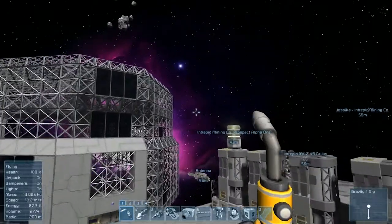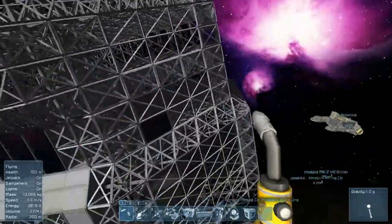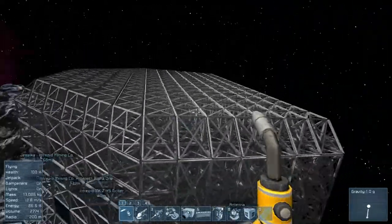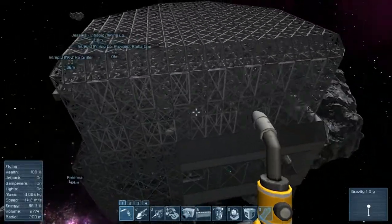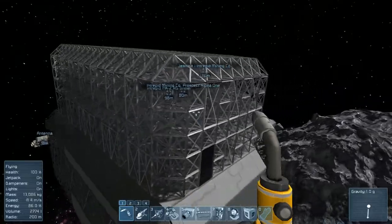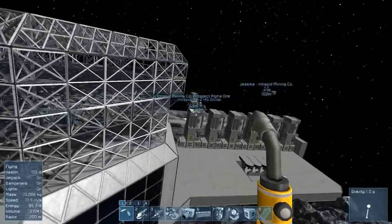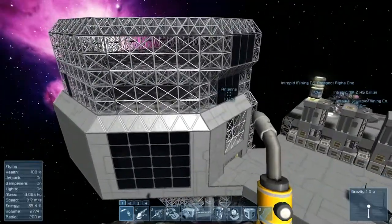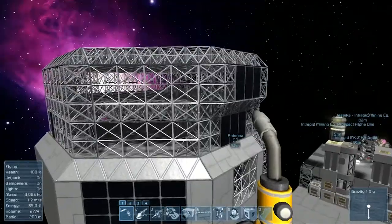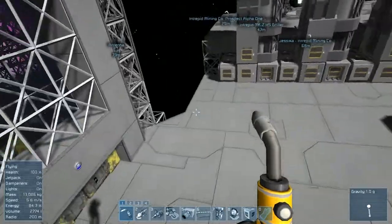Hey guys, Jessica here, welcome back to another episode of Space Engineers. In the last episode we left off having blocked out the scaffolding for this building, and it looks pretty good. I'm actually going to be pretty excited to build this. There's obviously going to be a lot more that we're doing with it, but that is going to be good enough to start. In this episode I just want to spend some time doing some housekeeping.